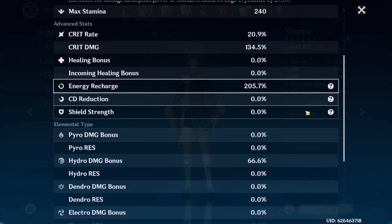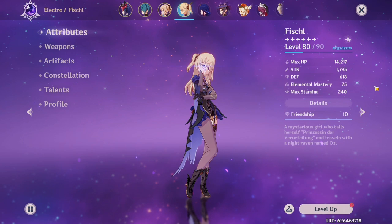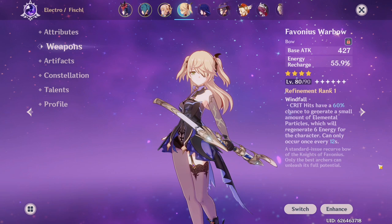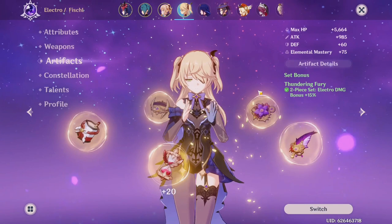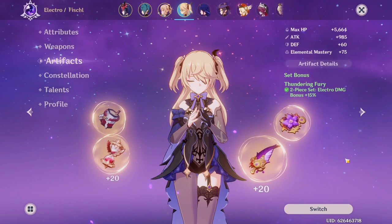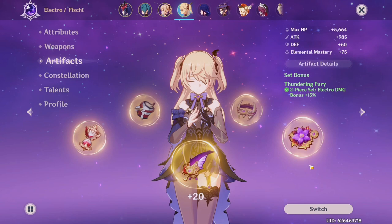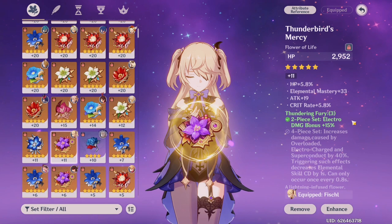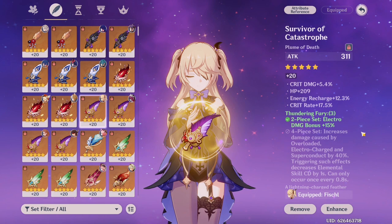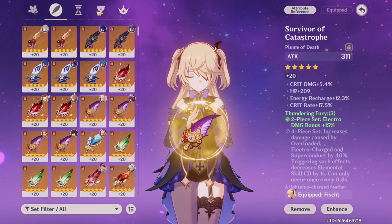My next character is Fischl — she was actually the first character I ascended to 80 out of 90. She uses the Favonius Warbow, which is really good for energy recharge and she's a great electro battery. Her artifacts aren't completed — I was planning to do two-piece Glad or Shimenawa's and two-piece Thundering Fury. Originally she had four-piece Thundering Fury but it wasn't that useful. Currently she has an attack percent goblet, crit damage is pretty high, and a crit damage circlet. The flower is a little lacking, the feather has really good crit rate, but the crit rate to crit damage balance isn't ideal.